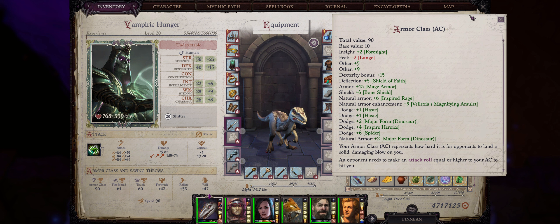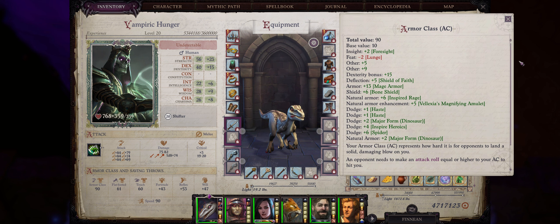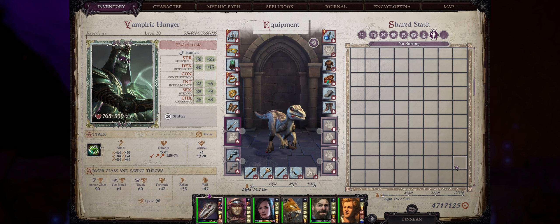And as with any shifter, you can even achieve amazing armor class without ever spending anything into it. So without further ado, let us get into our Vampiric Wolf and Dinosaur Shifter Lich build.